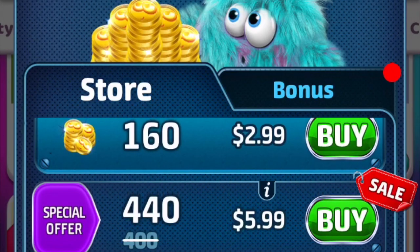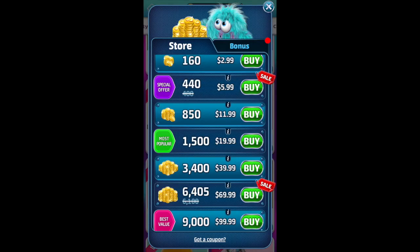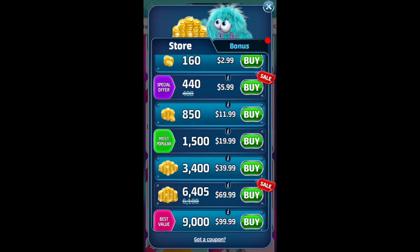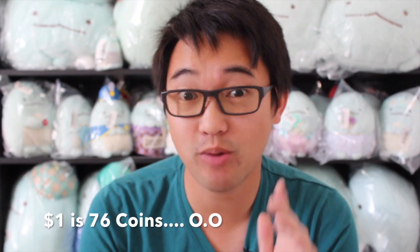Don't worry though, I did the calculations for you. At the lowest rate of 160 coins for $3 USD, you're pretty much getting 53 coins per dollar. And at the highest rate, 9,000 coins for $100, you're looking at about 90 coins per dollar. So if you're purchasing around the 1500 or 3400 rate on average, a dollar will be equivalent to about 76 coins, which is probably the best estimate for this game. Knowing this, let's look back and see how much this game really costs.